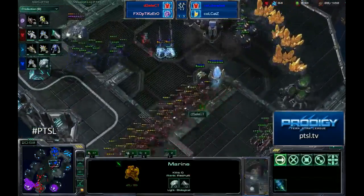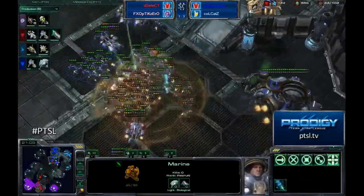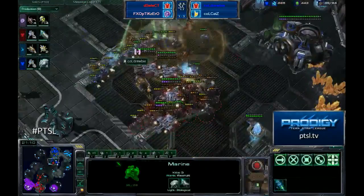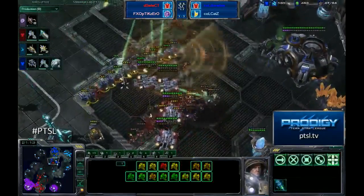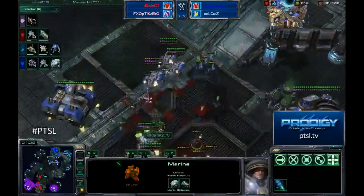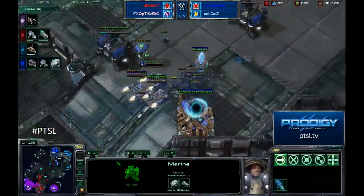There's the Stim coming in now for Select. There are a couple of DTs here as well — he's got to watch out and probably have to waste a scan. There it is, scan goes down. He is actually going to do a little bit of economic damage, but there are a considerable number of units here for Druby as well. With his superior upgrades, he'll be able to hold even if not push these units back for Select. Banelings are coming in trying to do the rest, but it looks like they're getting killed before they're able to burst.